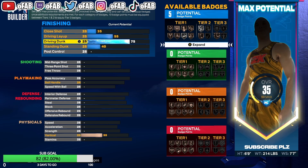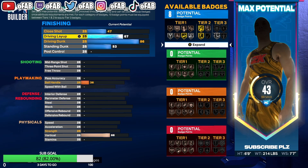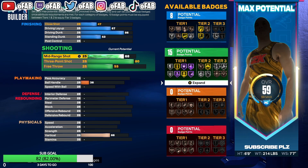We're going to make his driving dunk 86 — that's for the gold badge. Let's take off the layup down to 53, and layup to 1. We don't need that many finishing badges because we're not going to be the primary source of offense, but we will dunk on people when we get the ball on the break with the 86 driving dunk. Put the three-pointer up to 80, the mid-range up to 89, and the free throw up to 61.